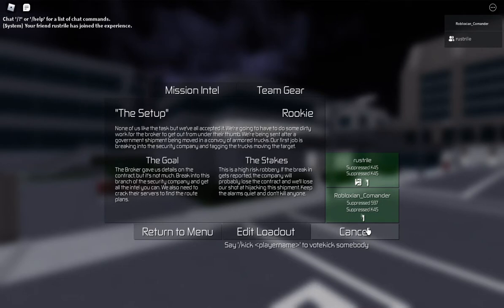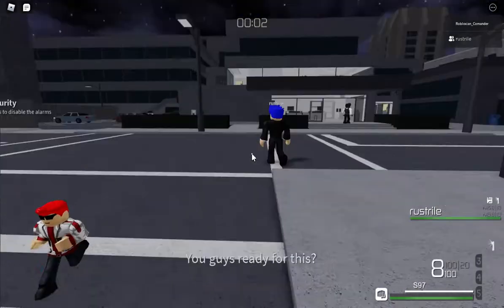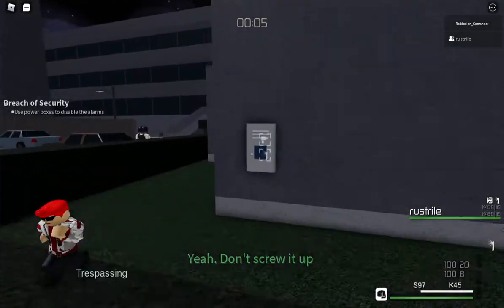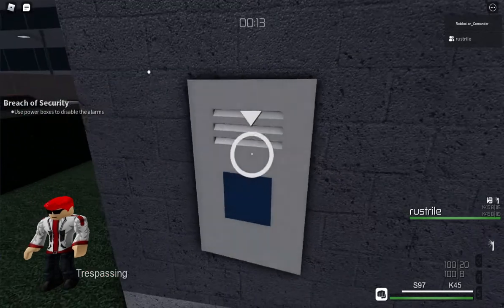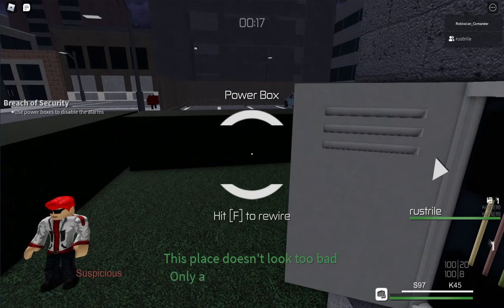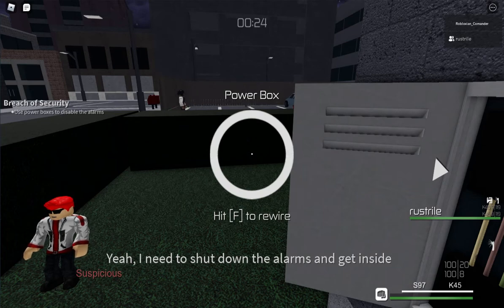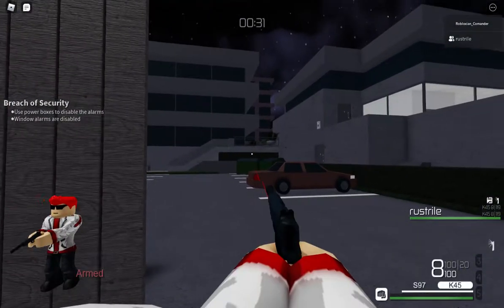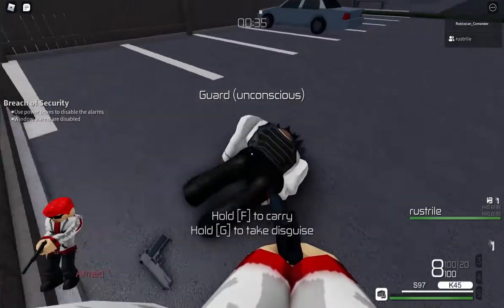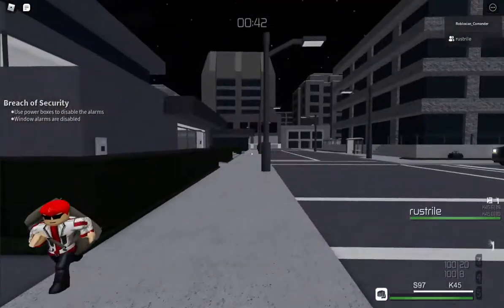It says it's a high risk job because you can't kill anyone — things like that. Oh yeah, but you can knock. I know an easy way to get disguised. Want to know an easy way to kind of get in? Oh right, forgot about trespassing. I didn't have to deal with that last time. I have a disguise — don't get caught.